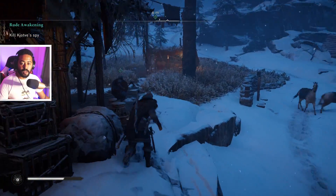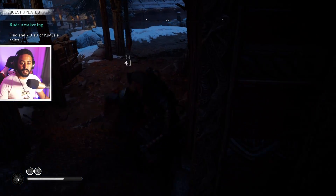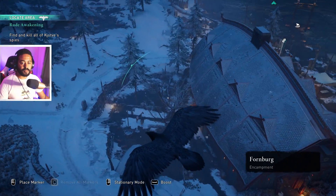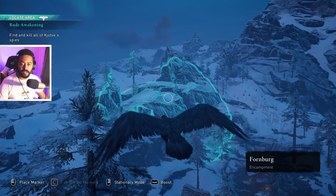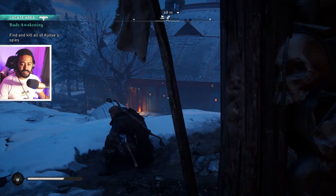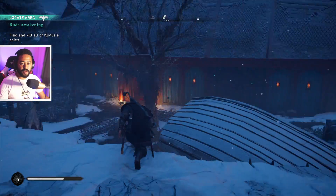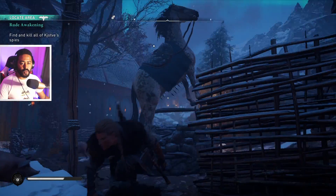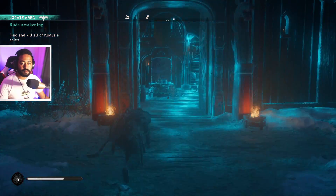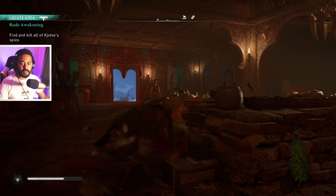Okay, so where are we going? Oh, I forgot — we can assassinate now. Kill all the spies. I still don't know how to work this bird all that well, he just seems weird. Let's go ahead and use Odin's vision, kind of get a look around the area. Horse, what are you doing? I have no idea what that horse is doing. Is that an enemy right there? No, those are not enemies.